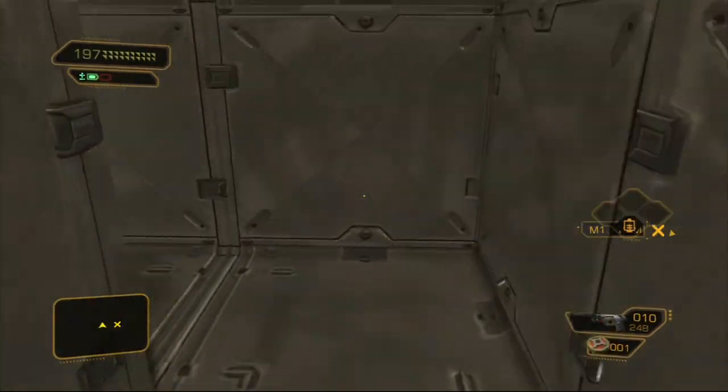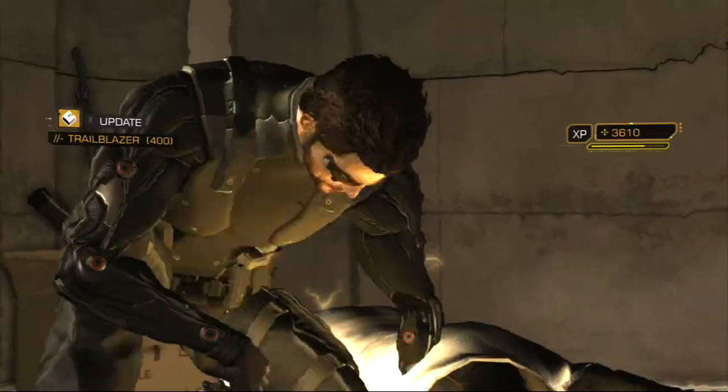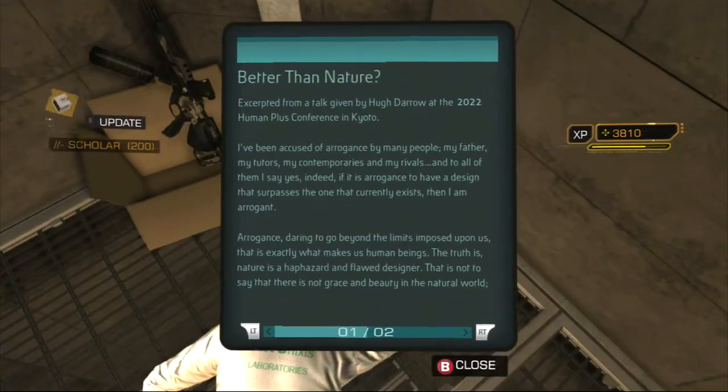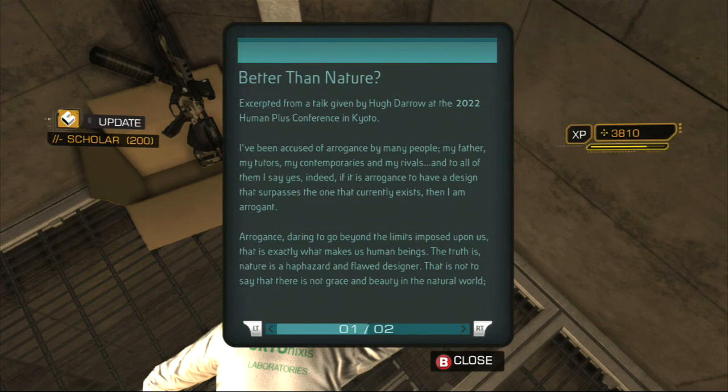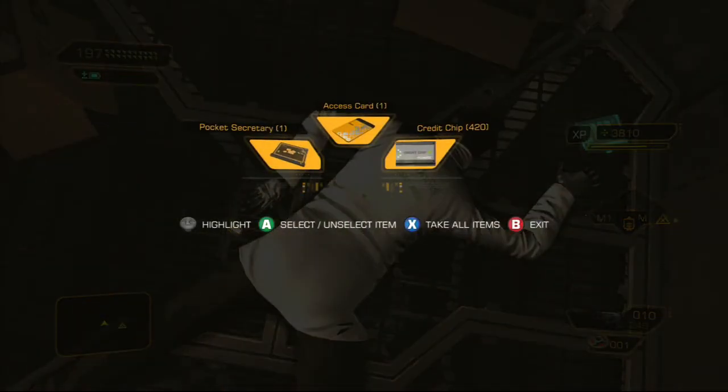Unfortunately you need a box here to get into this thing, it's really annoying otherwise. Take a ride and we get another trailblazer bonus. And this guy - if you search his body you find a pocket secretary.